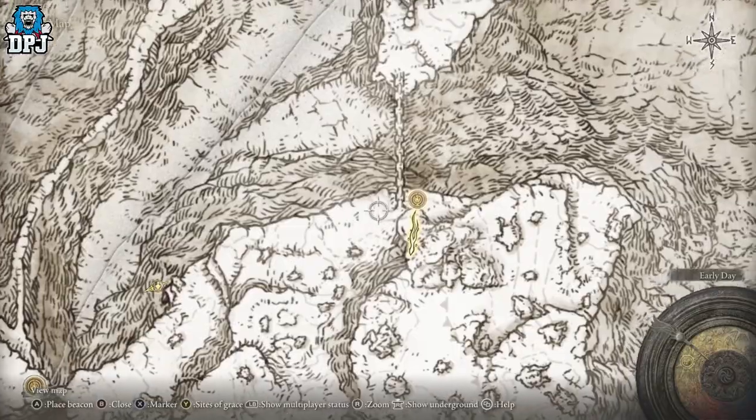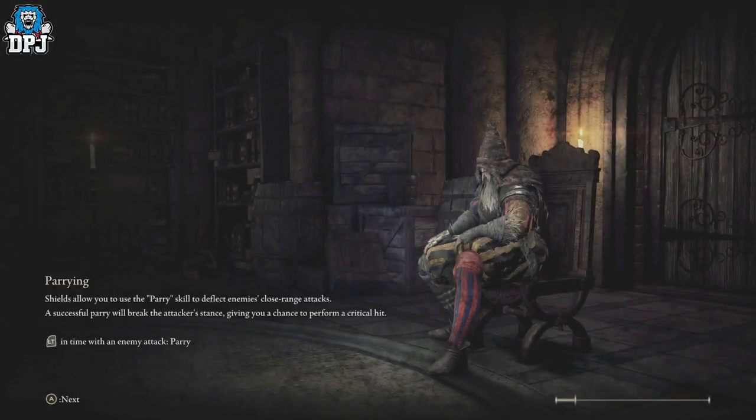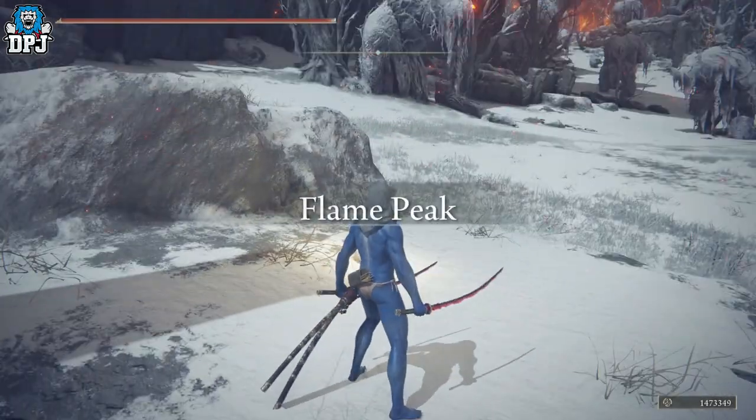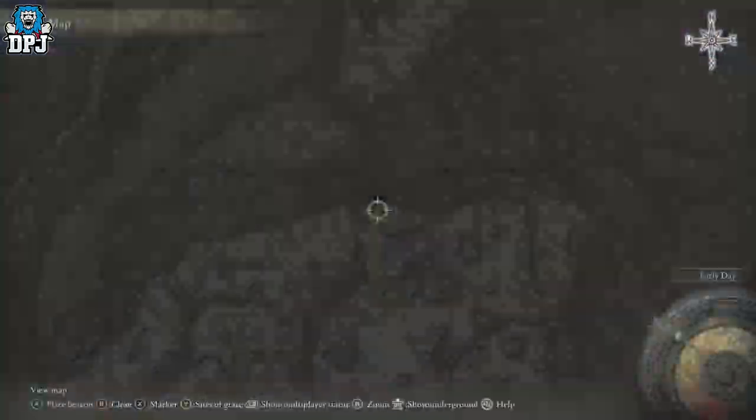All you do is fast travel back to the grace point, just like so, and then you can just rinse and repeat. It really is that simple. The next one is located up here.